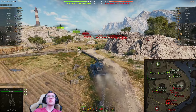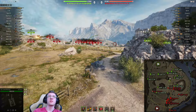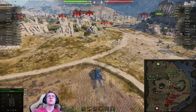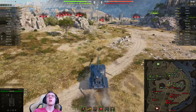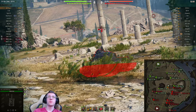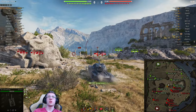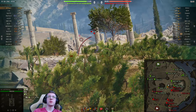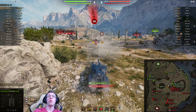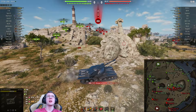We've got an AMX 1390 and a WZ-132A, plus a TL-7 and a big line of heavies. We're going to see if we can get some damage into the TL-7, though I'm a little worried he might try and YOLO us. We drive up the ridge — bonk, 403 damage. The TL-7 misses his first shell on me. We reload and aim for the hatch but can't quite hit it. Then we take 301 damage — getting shot in the side already.